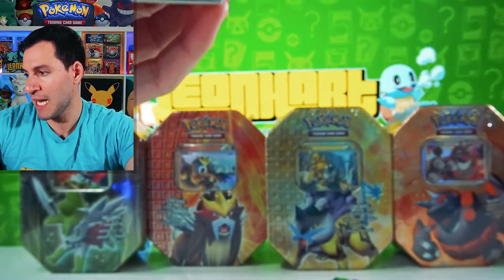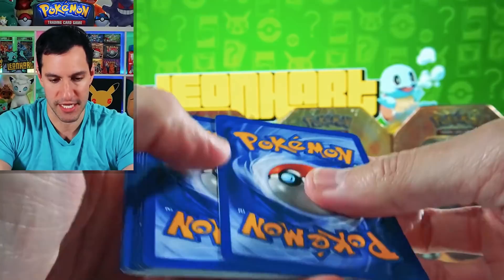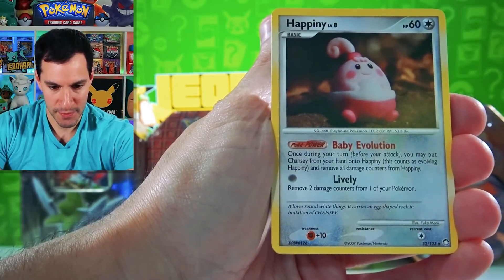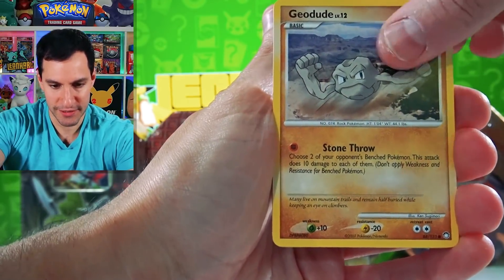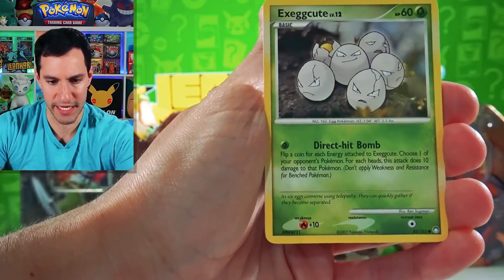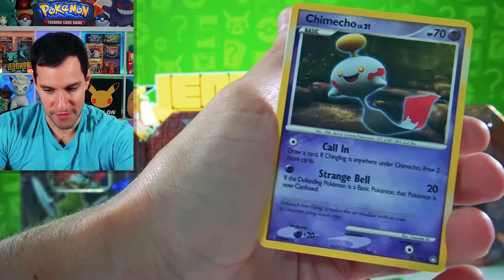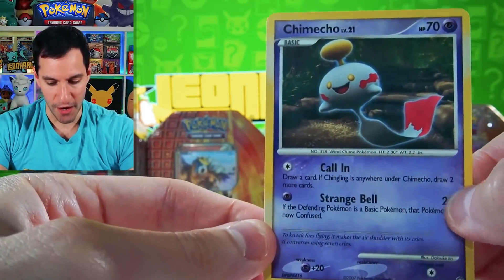It's been so much fun opening up these older-ish packs — not vintage. The EX packs are old but not vintage; vintage is Wizards of the Coast era. Cards revealed: Pupitar, Manaphy, Rain, Geodude, Chansey. The reverse rare is not bad but nothing too crazy, and a Chimecho non-holographic. I know there's a massive Chimecho fan in the Hart Squad — congratulations, we pulled a Chimecho in your honor!